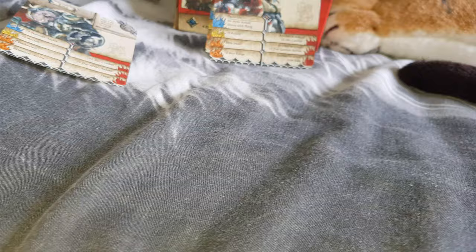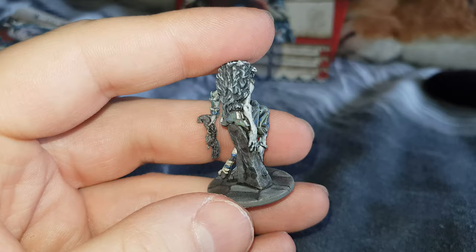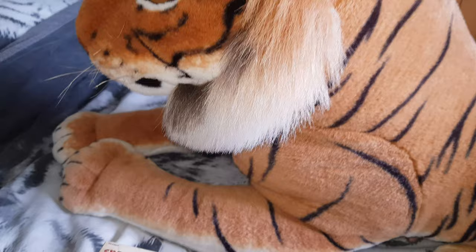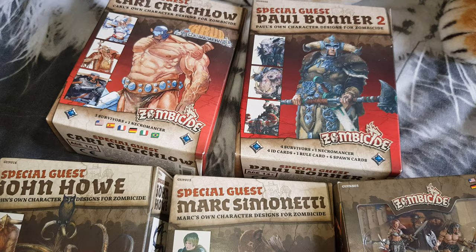Let me think of the necromancer's name - I'll have a look at the back of the box. It's Faolan. Here's Faolan, the necromancer. That threw me off a bit - there were two cards for one figure. So let's take a look at all five boxes together to finish off. There you go, that's the five boxes in this video. I've got a load more figures to get painted up, including some really big ones, so stay tuned - see you later.